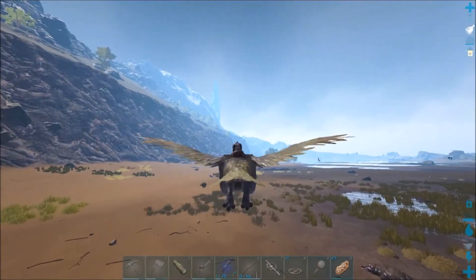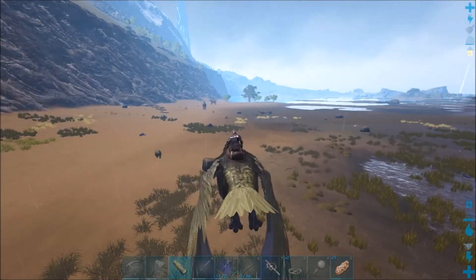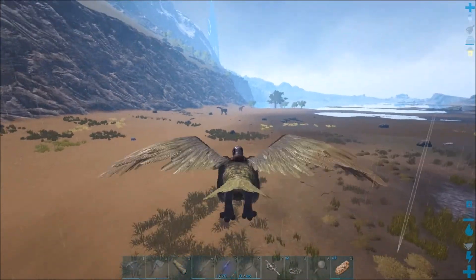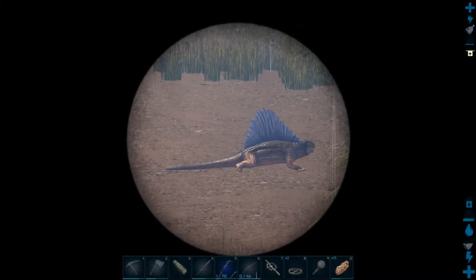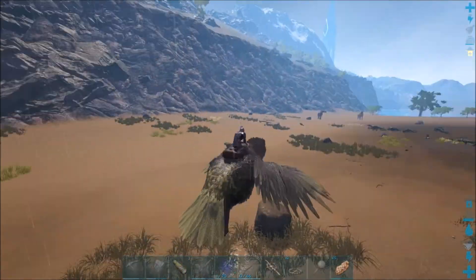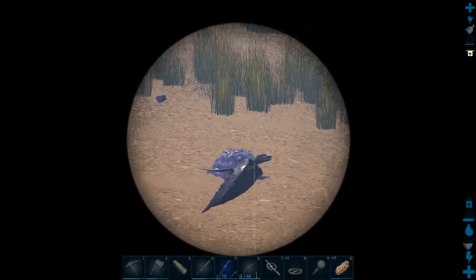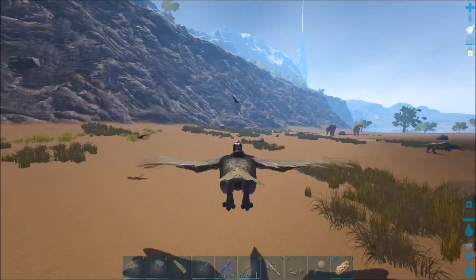There's a frog over here, and a Dimetrodon. Ooh, that's a higher level Dimetrodon. Level 24 frog — not good enough. Ooh, what's this one? Level 162! Alright guys, we found our prospect over here.